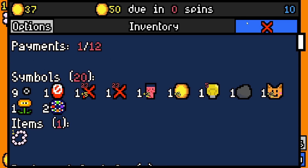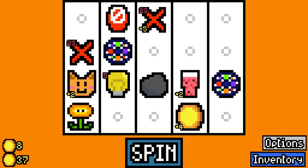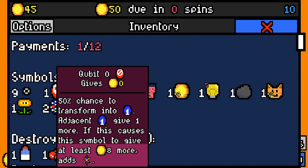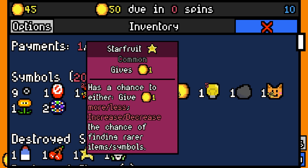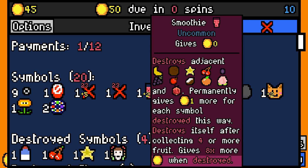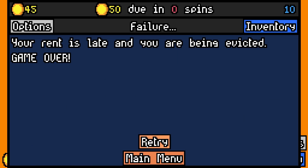Wait, we can't - something just took loads of money from us. We have to use the pearl necklace here to survive. What just took loads of money from us then? Oh - the star fruit got destroyed! How did that get destroyed?